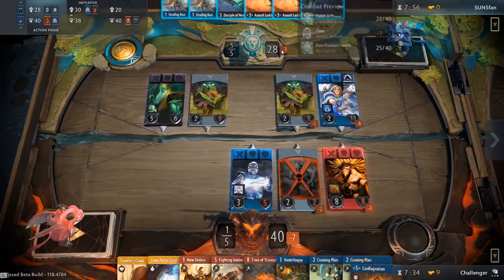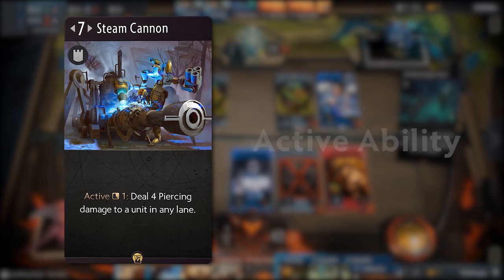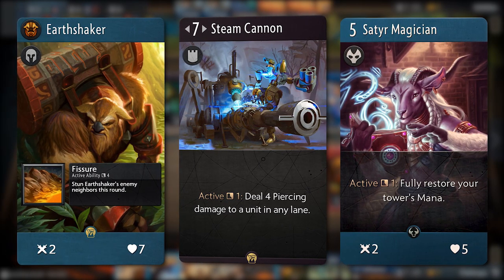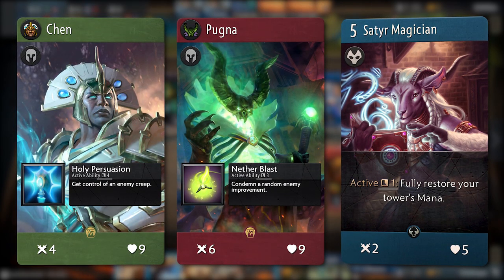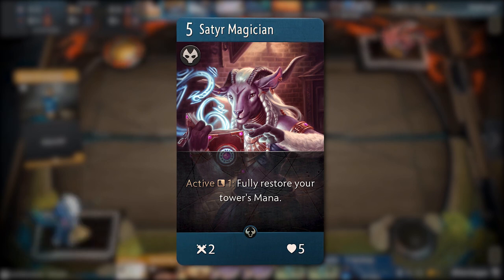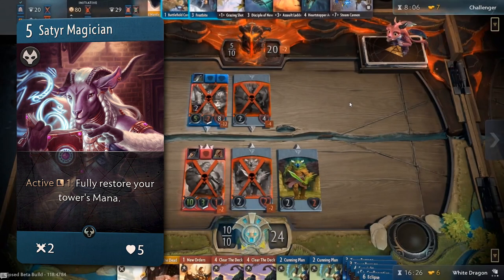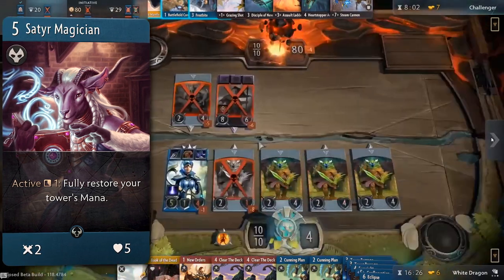Last, we have active abilities, which, unlike reactive abilities, trigger when the player chooses to. These abilities don't have an inherent activation cost associated with them, and once used, they will go on cooldown for a specified amount of time before they can be used again. Satyr Magician is a good example of a card with a strong active ability, which allows you to fully restore your tower's mana. Playing this card when your mana pool is larger will make the ability more effective and allow you to make even more plays.